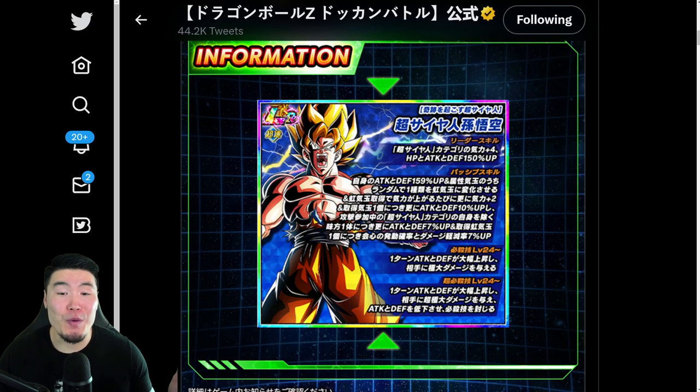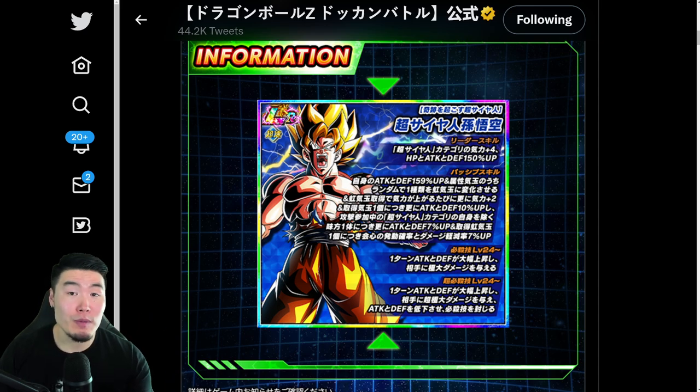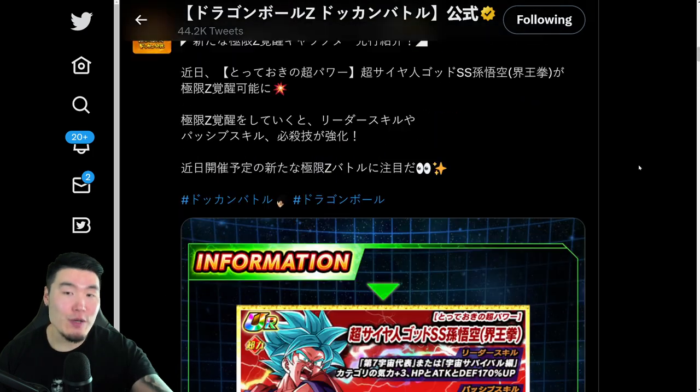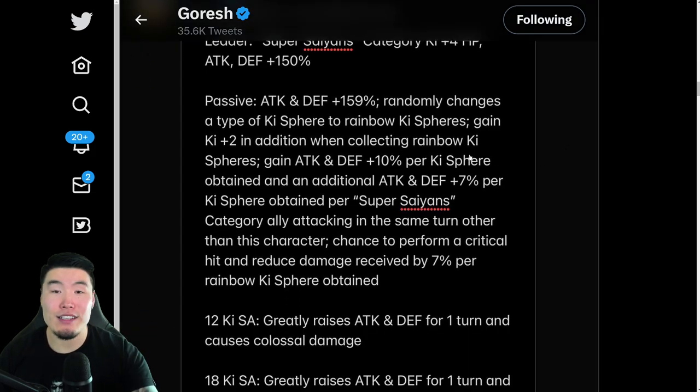Honestly, I wasn't expecting to see these details so soon because we literally learned about these EZAs like this morning. But of course, I'm not complaining. In this video, we are going to be breaking down the full Extreme-Z Awakening details for the AGL LR Spirit Bomb Absorbed Super Saiyan Goku, as well as the STR Super Saiyan Blue Kaioken Goku. And for the translations, we are going to be relying on the homie Goresh. Big shoutout and thank you to Goresh for providing us with the English translations.